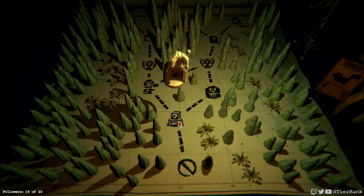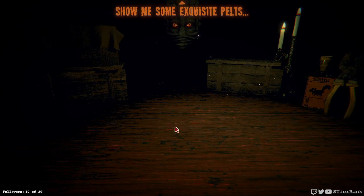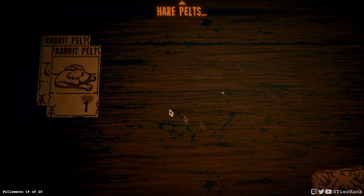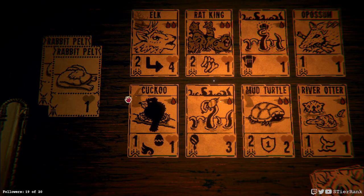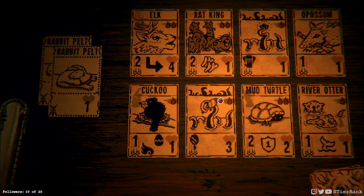Looks like we're going straight to Pelt Trader, so let's see what we get here. I do want to go for an insect build. I don't know what the mirror does — I think it just mirrors the power in front of it, so the same amount of attack or whatever.